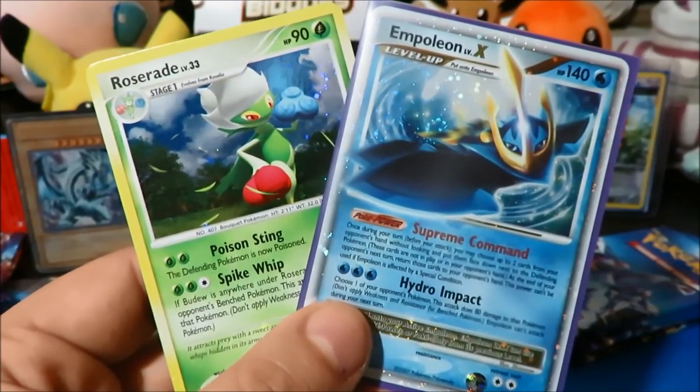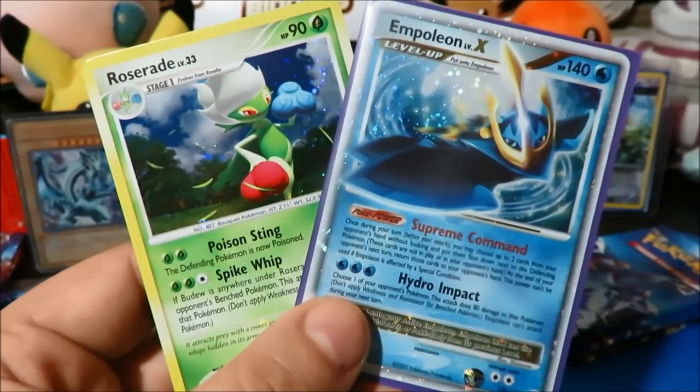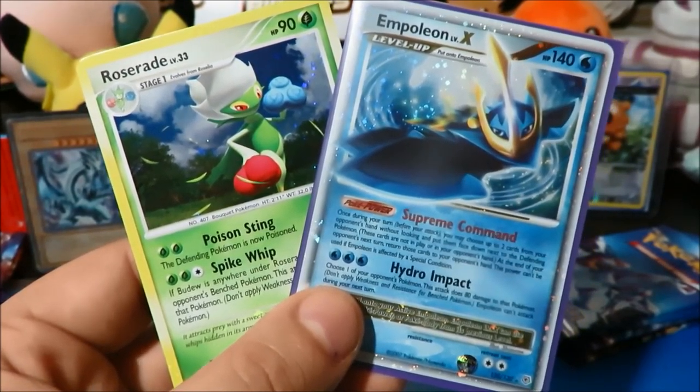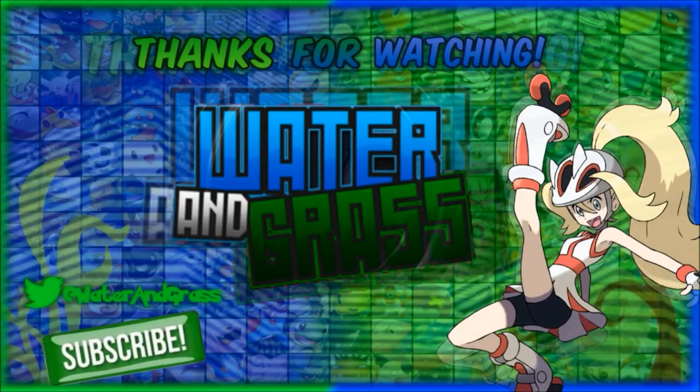And the rare is a Roserade holo! What a beautiful card. One of the reasons why I love Diamond and Pearl sets so much is the holos just look magnificent — you can see the holo throughout the entire card, and you can really see that in this Roserade. Water and grass connection — Empoleon Level X and this Roserade holo — awesome pulls from this part!